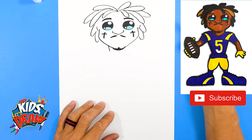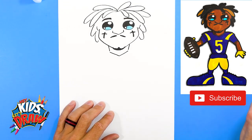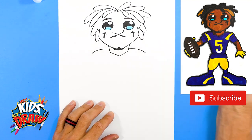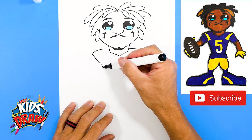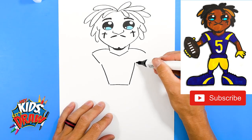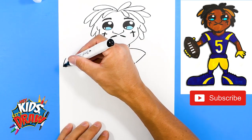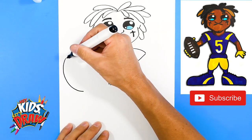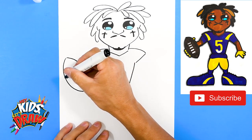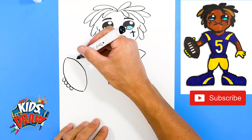The neck goes down to a point, then shoulder pad, shoulder pad, sleeve down to the waist, over and up to that shoulder pad. Now we're going to draw a big football right here — big arch, another big arch for the shape of a football, then one, two, three, four circles for the fingers and a thumb as if he's grabbing onto that football.